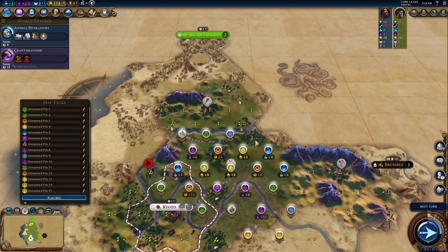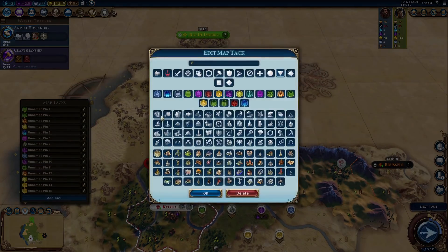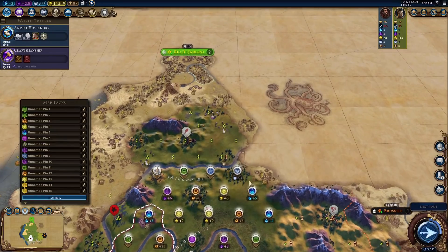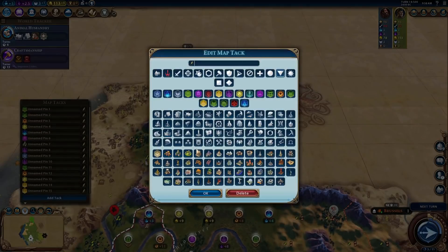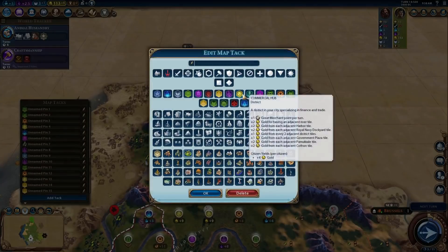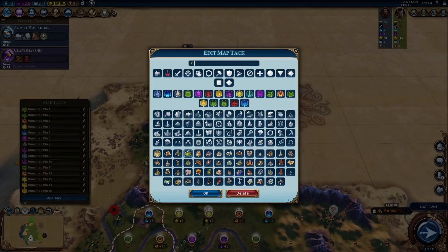Here we are. We have plenty of city tiles now. Let's put the encampment — well, actually, a holy site's probably the better idea over there. Here we could probably put the Stonehenge Wonder. Nope, it's not going to be there. So we might as well just put a preserve there. That would help us tremendously. Just put a preserve right there.